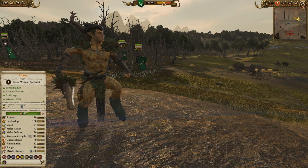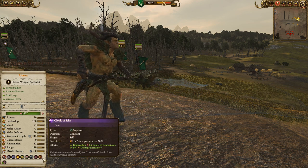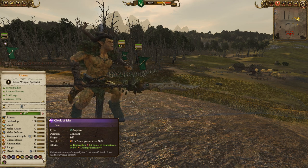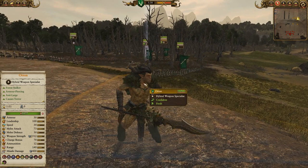We've also brought the Horn of Isha to make him a bit tankier. It gives him that 44% damage resistance and healing when he gets below 20% HP, and we've cut the rest of his abilities just to make him as cheap as possible.